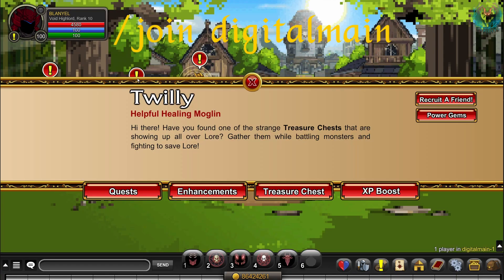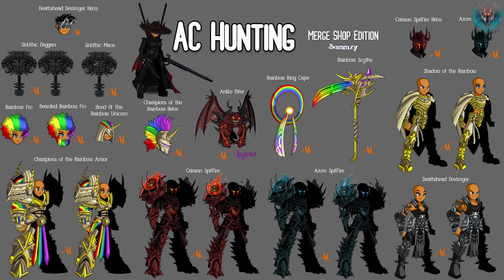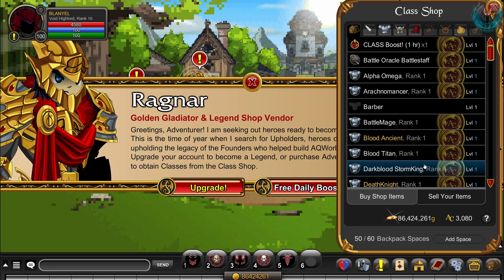Now join Digital Main. Get your daily power gems to get these items from the shop. You can also get the full Oracle set for free from this class shop.